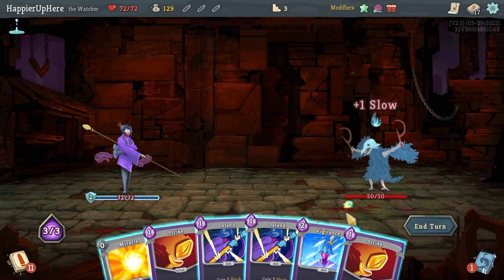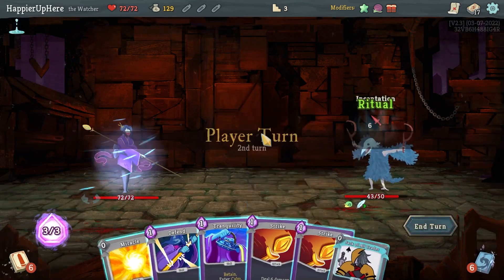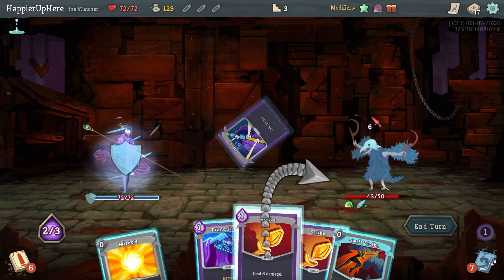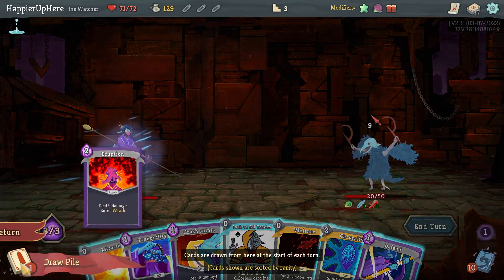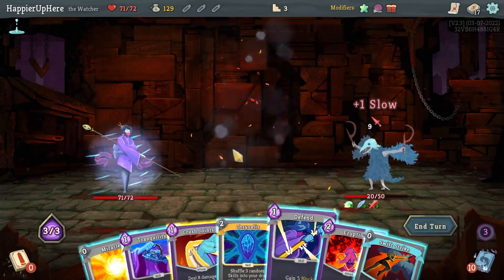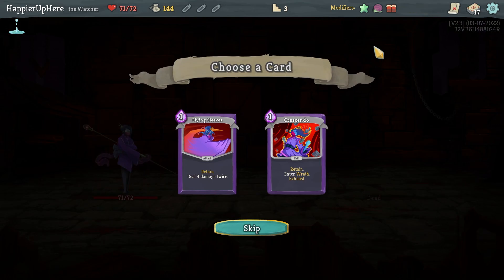Let's do Finesse — not the best hand here. Let's do Vigilant so I can have a lot of energy once I have the Eruption. I was hoping it'd come this turn but no. I'll do Defend then Strike, Strike, Swift Strike. Violence will draw the Eruption — let's do that. Jack of All Trades gives me... I'm pretty sure I can kill here.